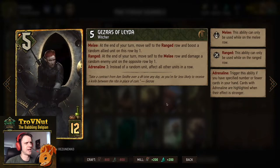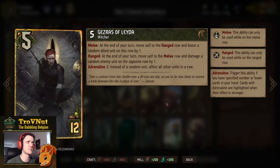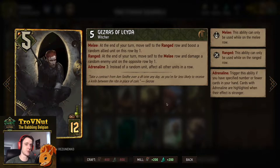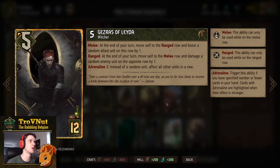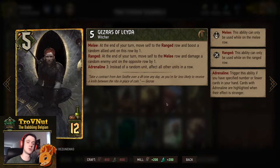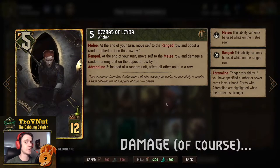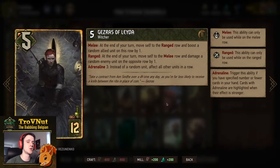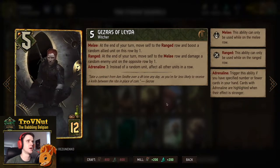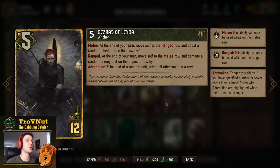We kind of accidentally have a lot of witchers in this deck. Gazraels: five power for 12 provisions. This witcher also moves back and forth between the melee and ranged row. Every time he moves, if you're at adrenaline three you boost all your units when going to the ranged row, or boost all your opponent's units on their melee row when going to the melee row. If not at adrenaline, you only boost or damage one by one. Very good card by the end of the round.